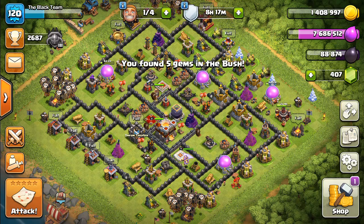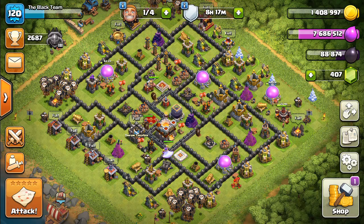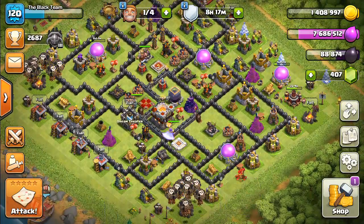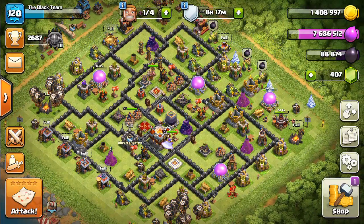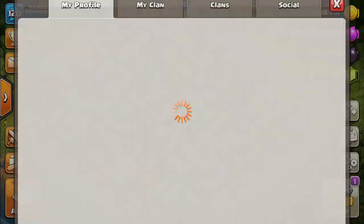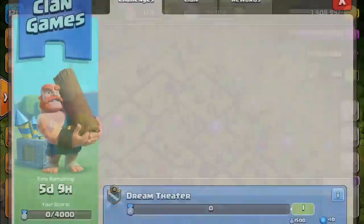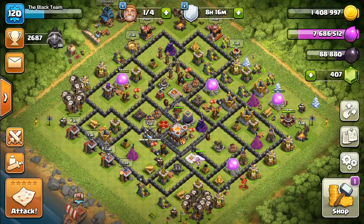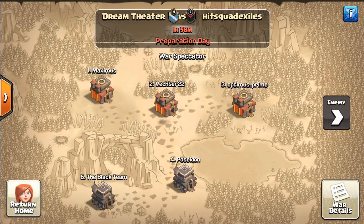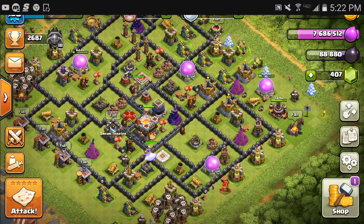Town Hall 9 I'm selling for $15, the Town Hall 8 I'm selling for $10, and the Town Hall 11 I'm selling for $25. I've put a lot of money into the accounts — at the lower levels especially. Also, if you do buy one of these accounts, there's a good clan to join — good for clan games and good at wars. I'll put my Kik up again. That's it for today guys, I'll see you later — peace!